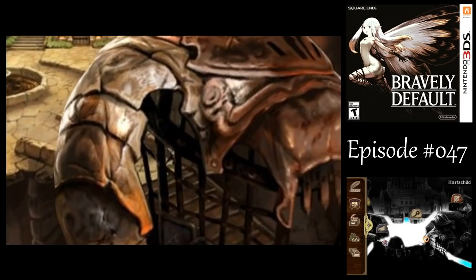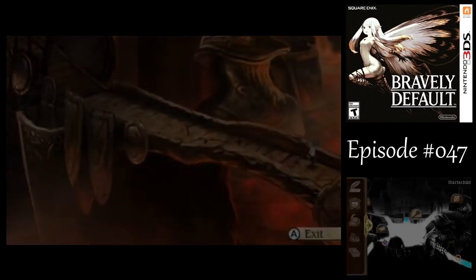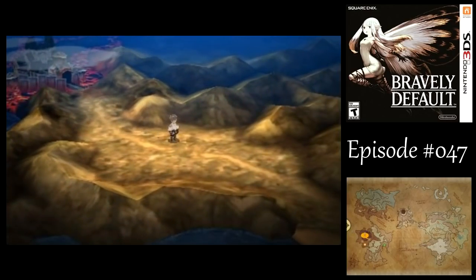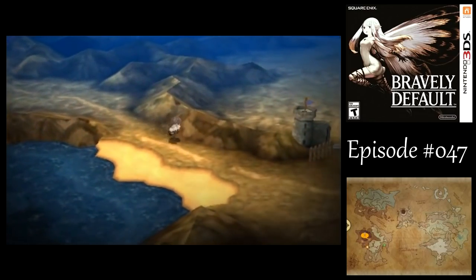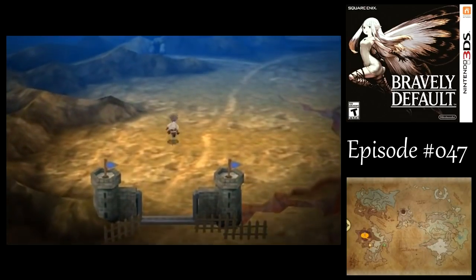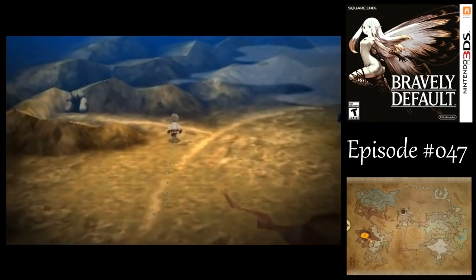Let's head on back to the Mithril Mine — supposedly there's a secret passage that leads to the fire temple there. Mostly with Tiz, I'm just gonna have him focus on stealing at this point instead of trying to contribute damage with the war axe. It might be useful for later, and it is the most powerful axe we can get for quite some time.